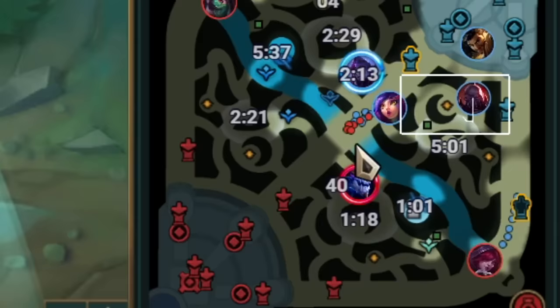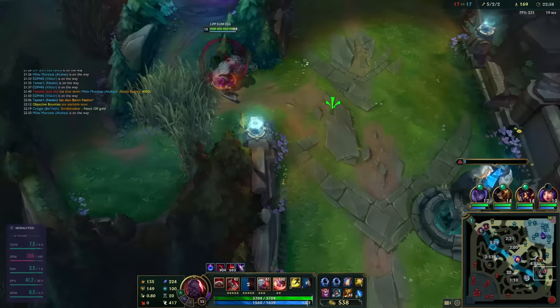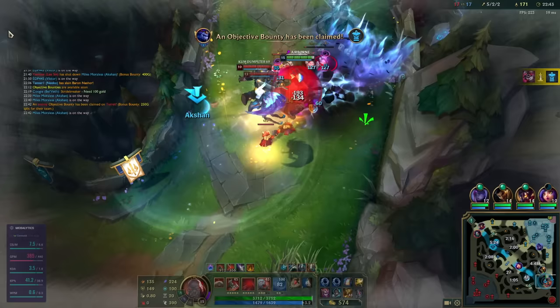This game I decided to go Liandry's third. Honestly, you could just go stock standard Heart Steel or any standard item you want as third. The point of this build is to bully and control Akali during the laning phase — after that it's really up to you. For me, I was having fun with the idea of burning her out so Liandry's made sense.